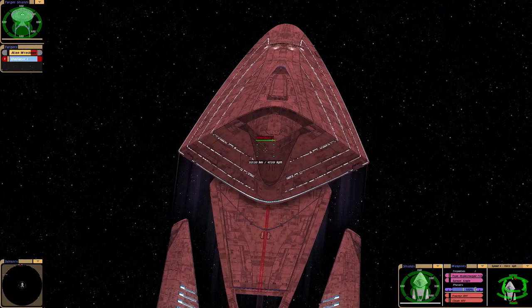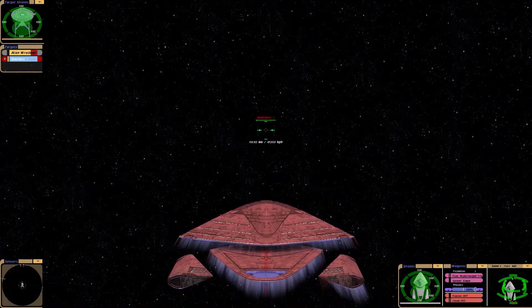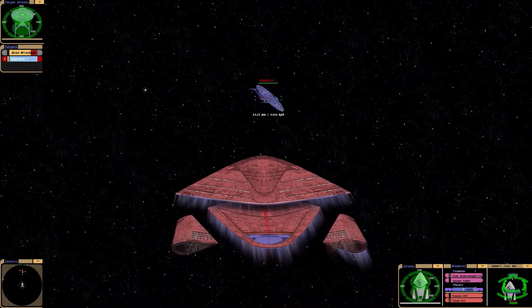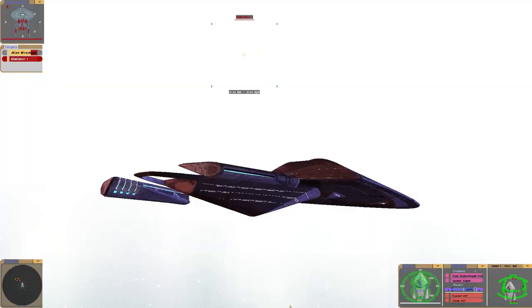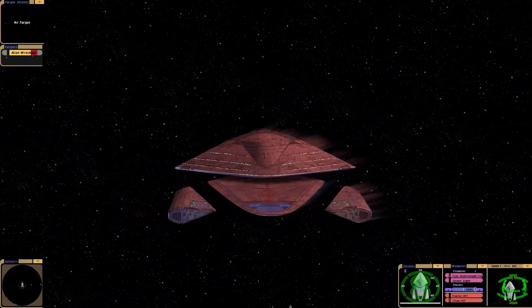I had to bring the Enterprise J in. That is from the 26th century, I believe. And if any ship can stand a chance at denting our shields, it's that one. I'm going to try firing the new hypercharged trilithium devices — I think that's a nod to the tricobalts on Voyager. Fire! Oh, and I missed! Don't miss again. There we go! What's that? That's the Enterprise J's weapon. Did they send us into warp? Well, you managed to shake that off, Voyager J — well done.